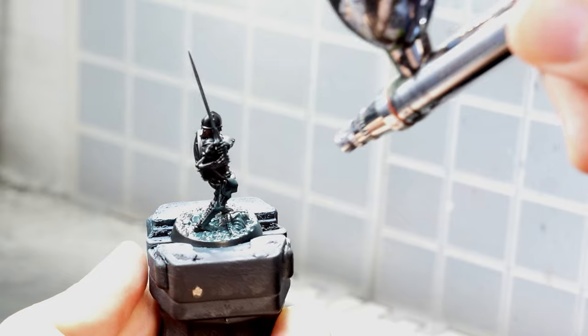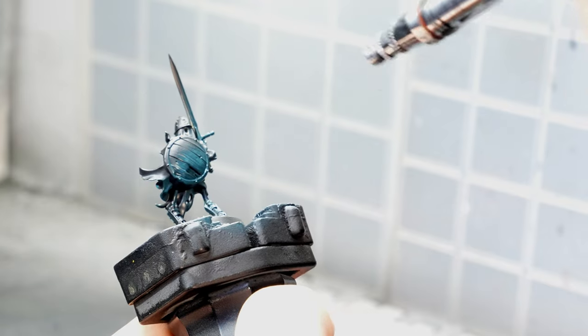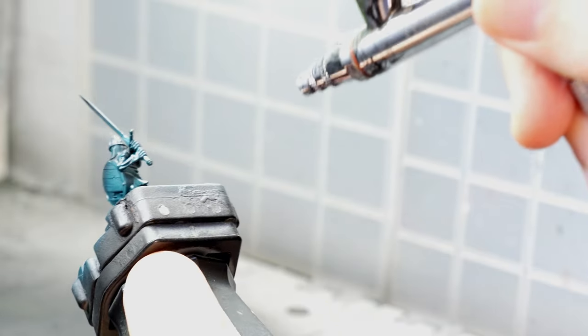Since I tried out quite a few new things in this project, I did a couple of things that turned out to be useless or wrong as well, but you can learn from my mistakes along the way. First, I sprayed all of the models in dark sea blue thinking that I would keep it in the shadows. As you will see later, this didn't really help all that much, so feel free to simply prime the models black with a rattle can.